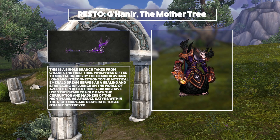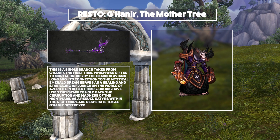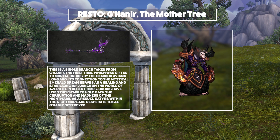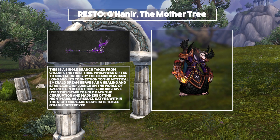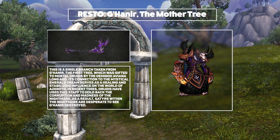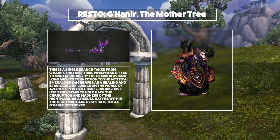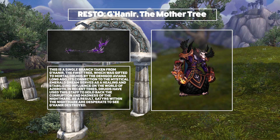And then for Restoration, you'll be using Gahanir, the Mother Tree. This annoying-to-pronounce staff is the branch of the first tree — literally the first tree — gifted to mortals by the demigod Aviana. Both forms are really cool, and I can see it going with a lot of sets. I especially like the alternate version that they showed. Overall I think this is a very solid addition, though I suspect my Druid will still be mogging the level 20 quest staff.